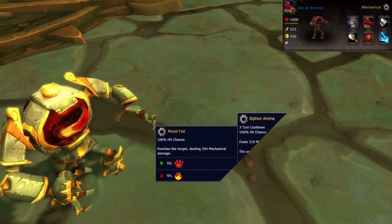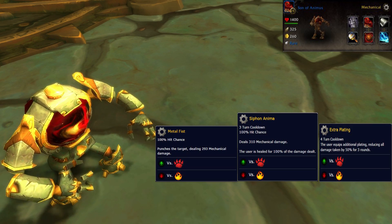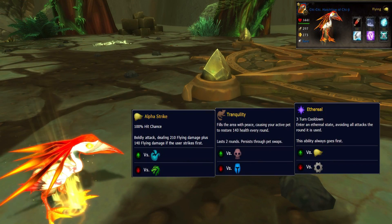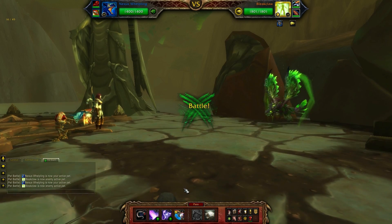For your remaining backup, bring tanky pets with survival abilities. I have the Son of Animus with Metal Fist, Syphon Animus, and Extra Plating. I also brought along Chi-Chi with Alpha Strike, Tranquility, and Ethereal. Make sure you have your Nexus Whelpling in that top slot and here we go.